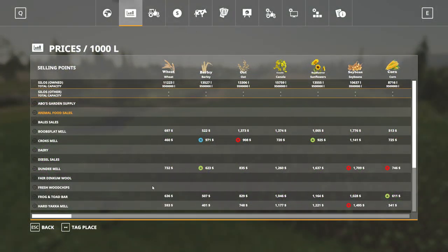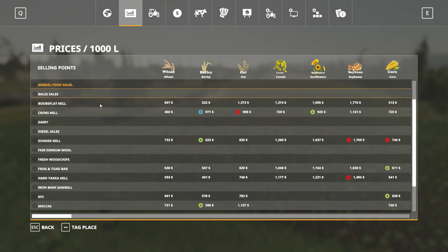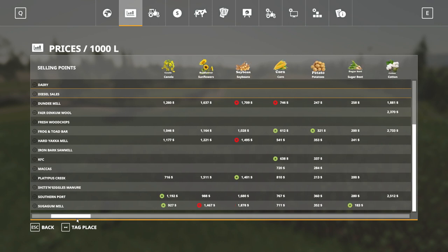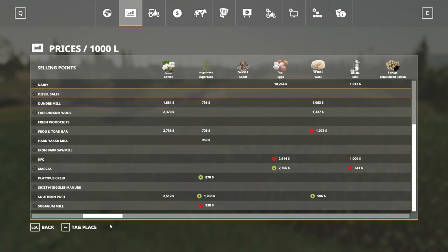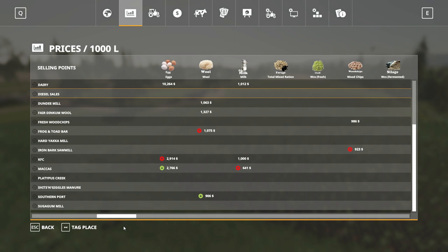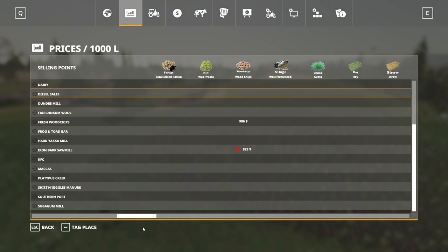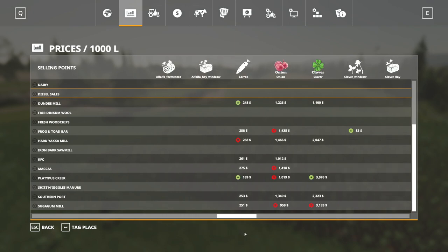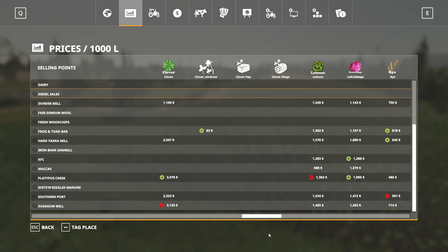Next up, let's have a little look at the selling points. There are an awful lot available — I think for your standard crops there's about eight to ten different selling points. The majority of them are all located in the central part of the map. There's also an awful lot of products that you can sell, including the likes of TMR, straw pellets, hay pellets, diesel, and so on. So there's an awful lot you can get your teeth stuck into on here.